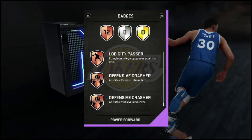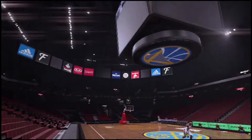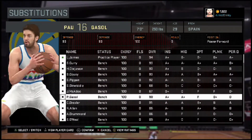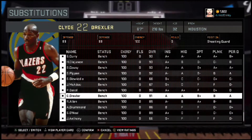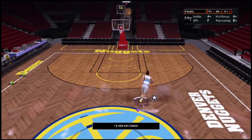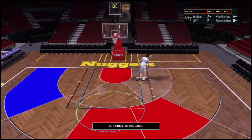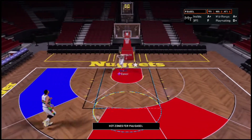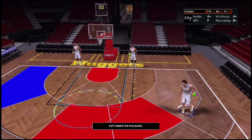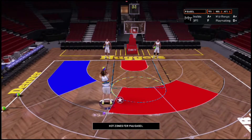All right, let's get right into the freestyle. We're in freestyle, let's get Paul Gasol out. He's got hot zones from the mid — two hot zones from mid, a hot zone on the inside, and then a cold zone in the mid. Let's see if he can shoot mid-range.